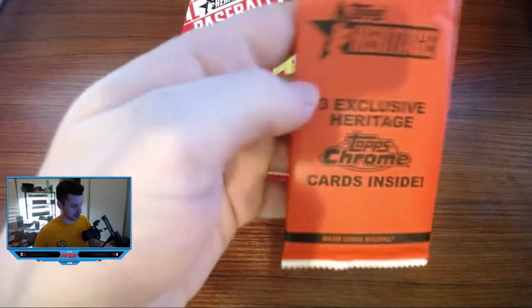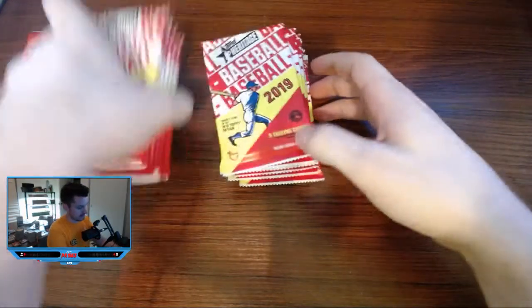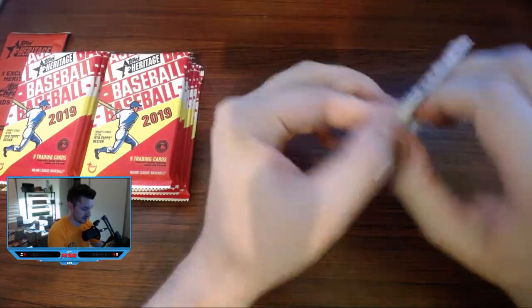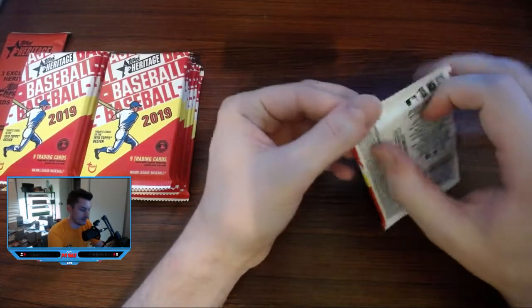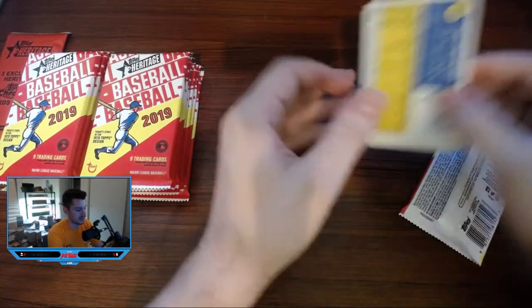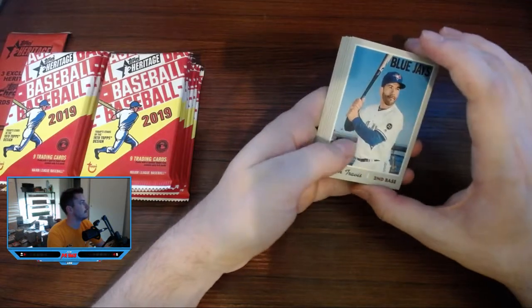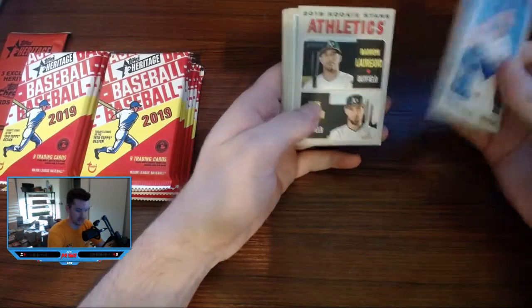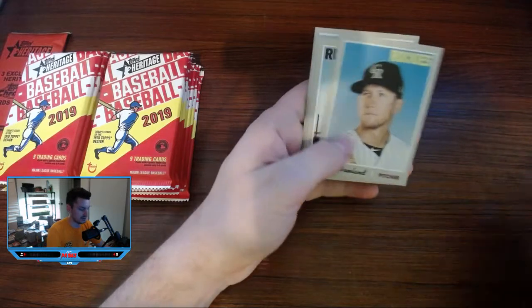Alright, there are our 15 packs plus our three Topps Chrome - we'll keep those off to the side. Honestly, I don't even know what I'd want out of those Chrome packs. Maybe the Michael Kopech rookie - that's probably the best option out of this set so far. Let me know in the comments what you would want out of those Chrome packs. Base rookies - we'll keep the rookies aside.